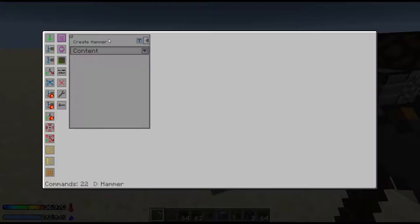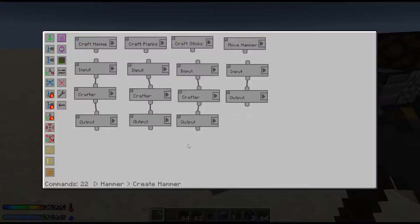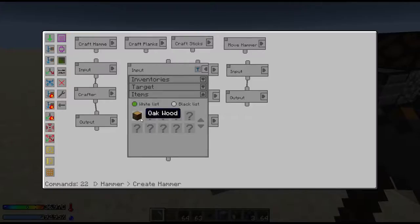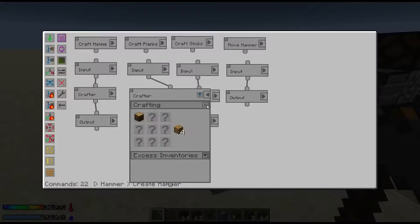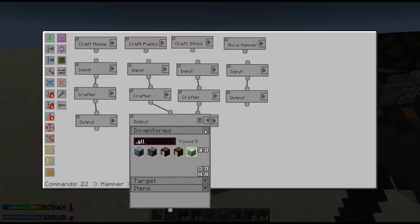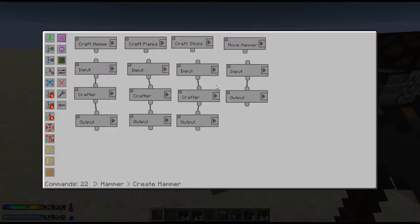So that's the placer. Now let's go over creating the hammer. To create a hammer we'll need sticks and cobblestone — cobblestone we have a barrel full of. We'll also need planks. So here we're taking wood from the inventory, crafting it into planks, and sending it into the output chest. We also have it set so that if you specify an amount of four, it will always keep four planks in there at all times.